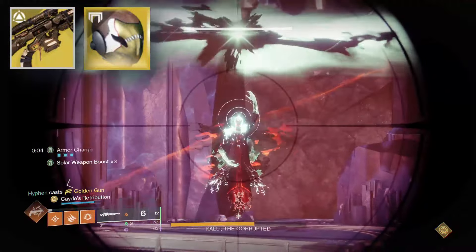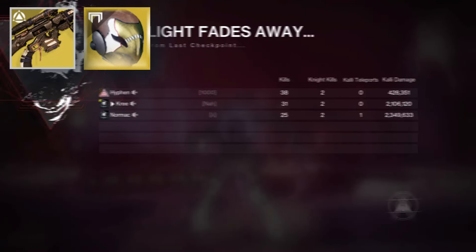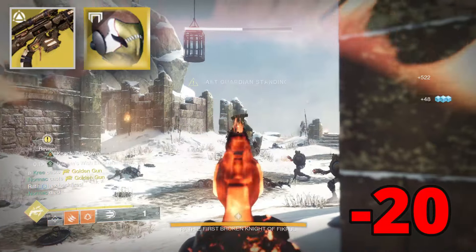If you want to get an absolute demon of a special weapon to throw into one of your damage rotations, go do the Wildcard quest immediately after finishing the campaign and get the Still Hunt.